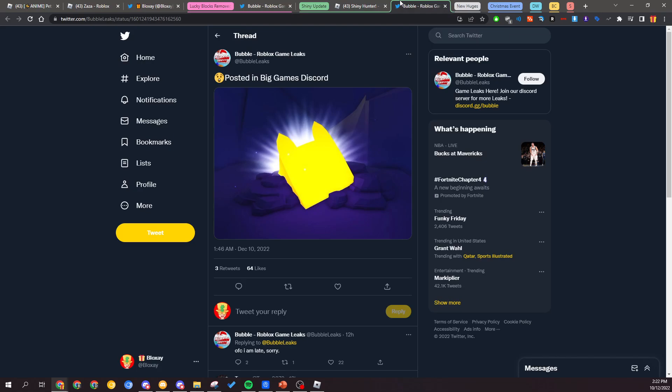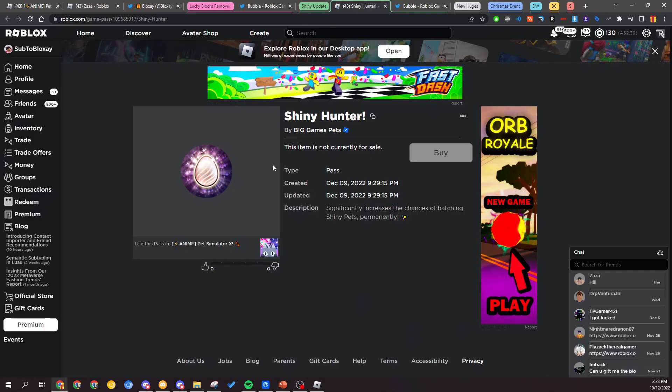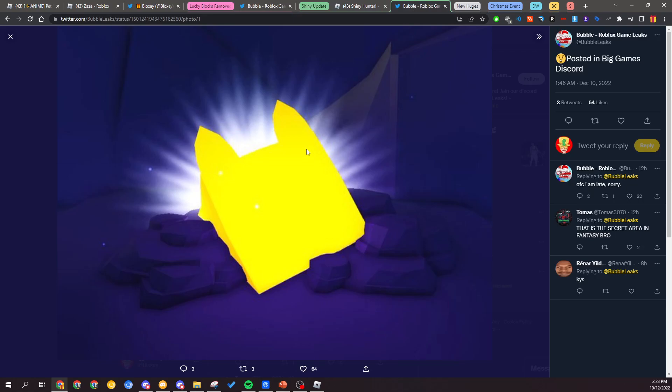Also posted in the Big Games Discord server is this — it's been confirmed that this is a shrine. What you do is walk up to it, an E circle will appear, and once you click it you'll be able to sacrifice some gems in order to increase the chance of getting a Shiny Pet. So this Shiny statue plus the Game Pass will basically make hatching a Shiny Pet way more likely to happen than before.